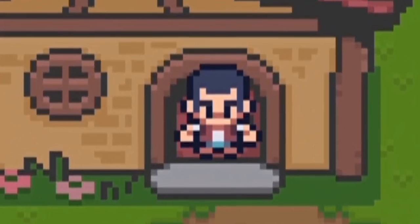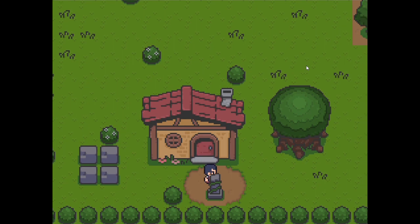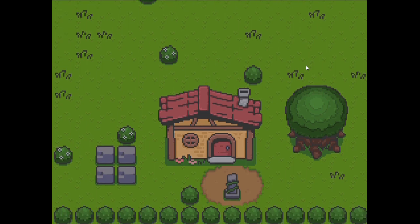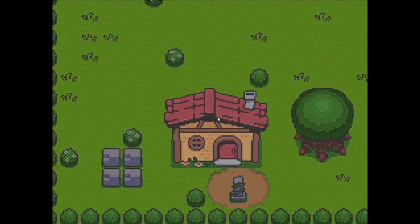Ignore that — that's going to be for when we can walk through doors, which is probably going to be a new episode. But if I go round to the back, you can see I can go behind it and I won't be peeping through. So that means that now we can be in front of the house and behind the house, which I think is really cool.